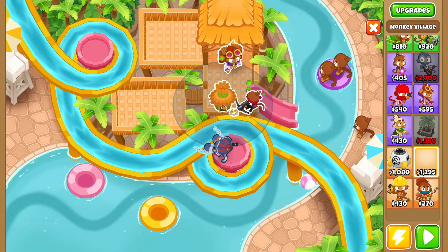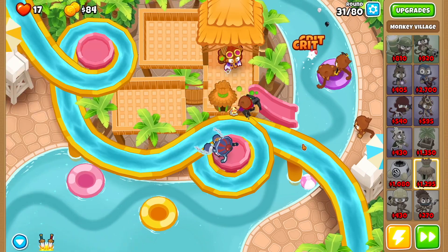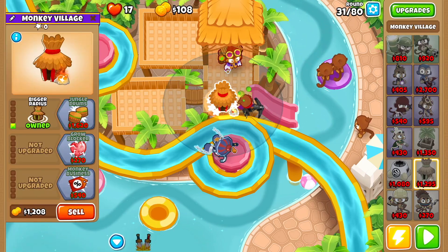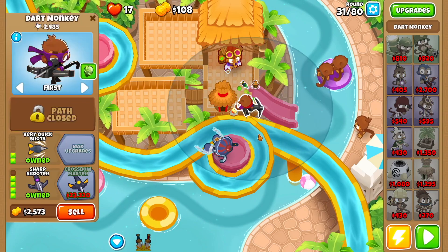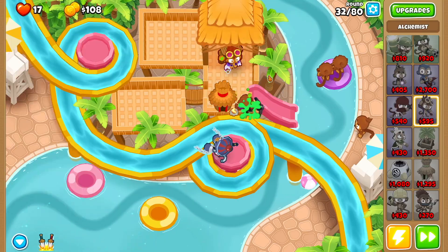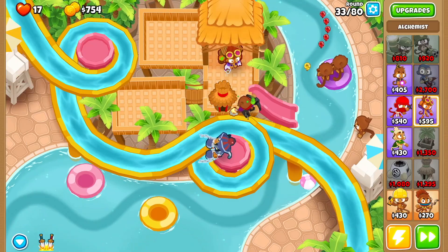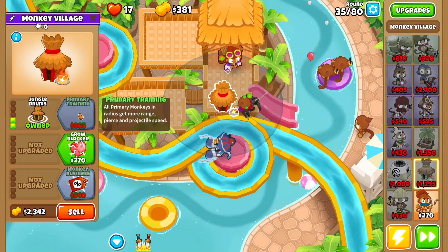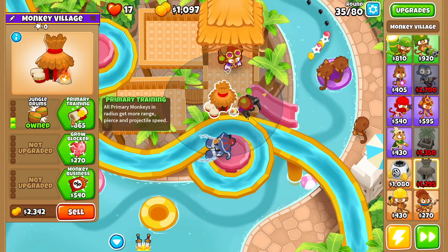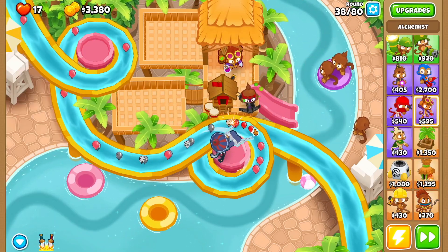For the monkey village we're going to do bigger radius, and that should cover Soda so her radius is just on fire. At this point I'm going to turn on auto start. As soon as we can with the monkey village we're going to get jungle drums, then primary training.